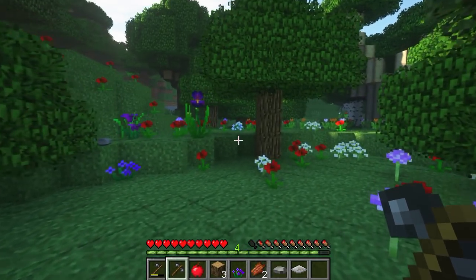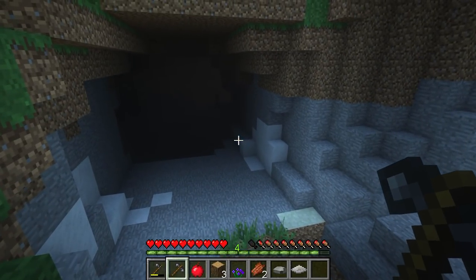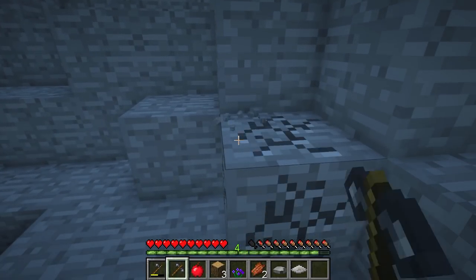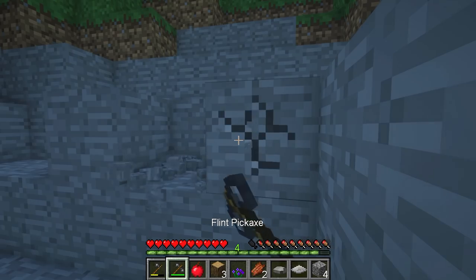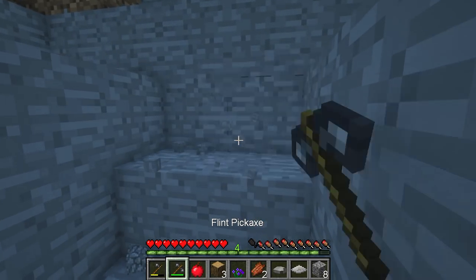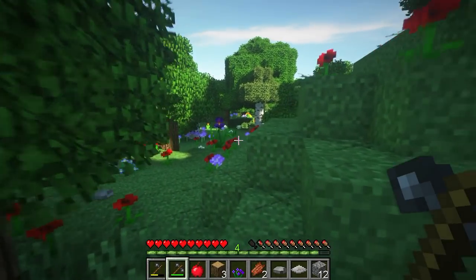This looks like a nice cave over here - oh, there's a cave and that's a creeper. Let's get what we need and get the flaming hell out of here. Just a few pieces of cobblestone, maybe a couple more - you never know. We've got a few pieces of cobblestone. We are not going down that deep dark hole just yet.